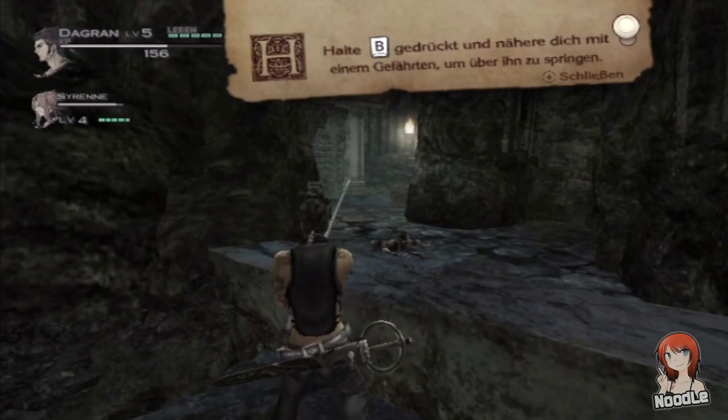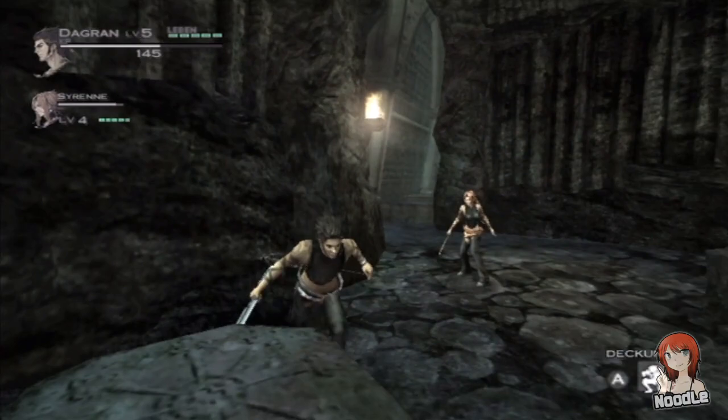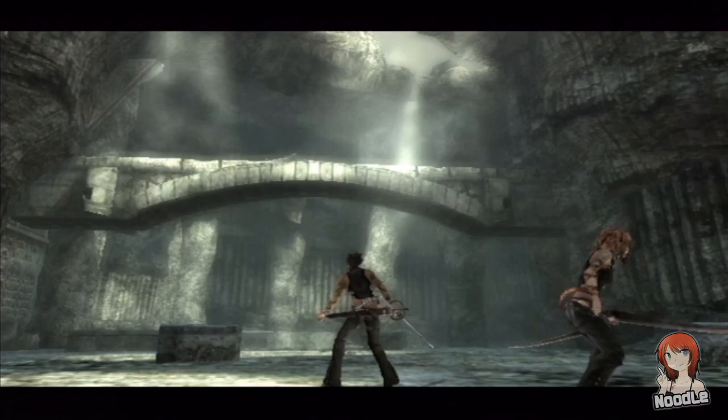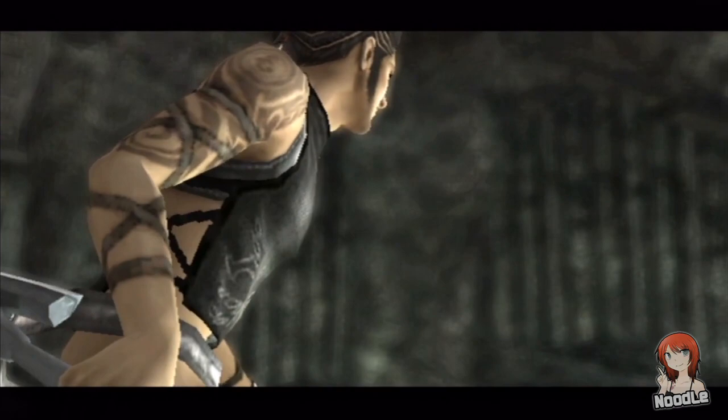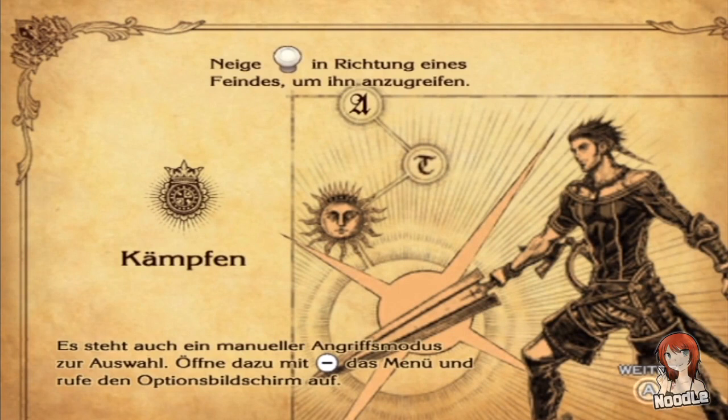Aua! Ich will in Deckung gehen. Was macht ihr denn mit mir? Hör auf, mich abzuballern! Sollen wir weitergehen? Und wenn man es noch nicht gemerkt hat - dieses Spiel ist blind für mich. Neues Tutorial: Neige den Stick in die Richtung eines Feindes, um ihn anzugreifen. Das habe ich mittlerweile rausgefunden.